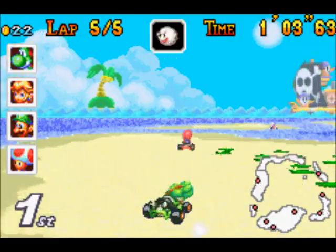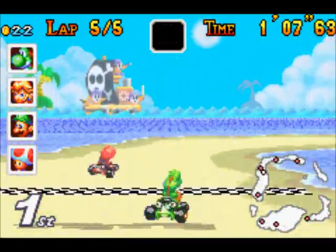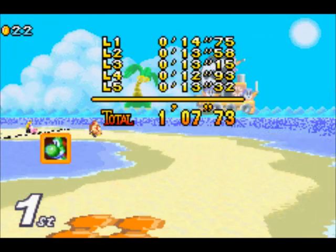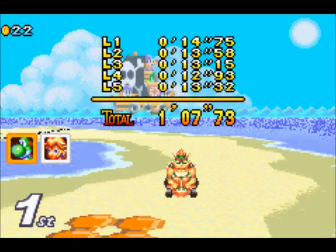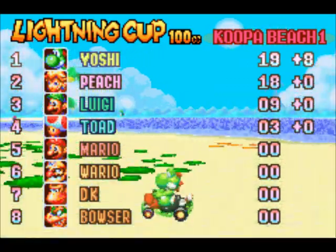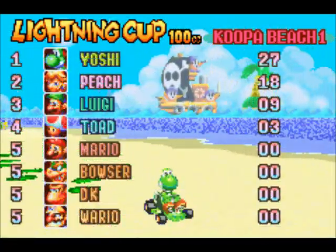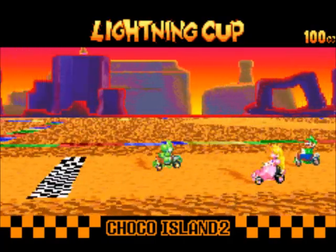I'm lapping everybody, because this really is an easy and short course — it's very easy to lap other characters. That lap took 13 seconds and my best was 12.93 seconds. It's either this or Snowland that's my favourite course in Mario Kart history, and I look forward to Koopa Beach 2. This course uses the background of Shy Guy Beach, as you can see with the Shy Guy pirate ship.